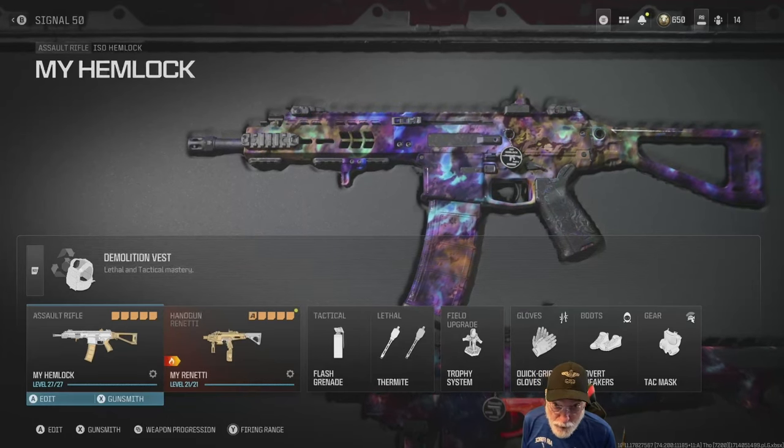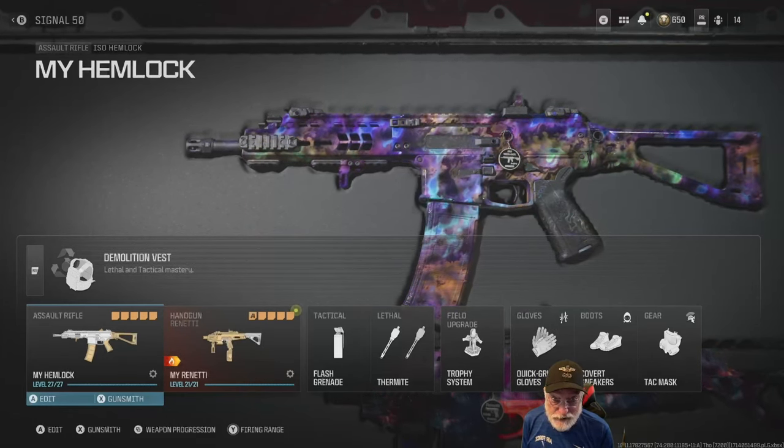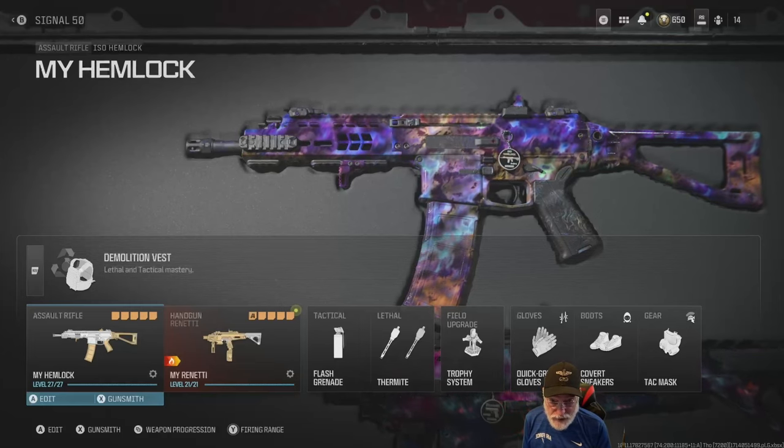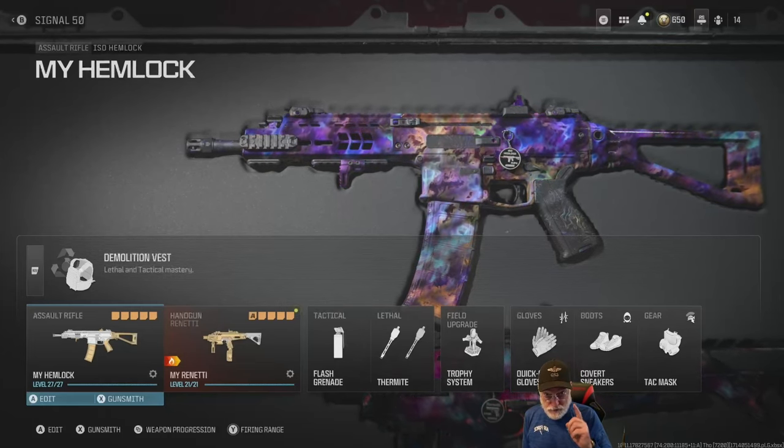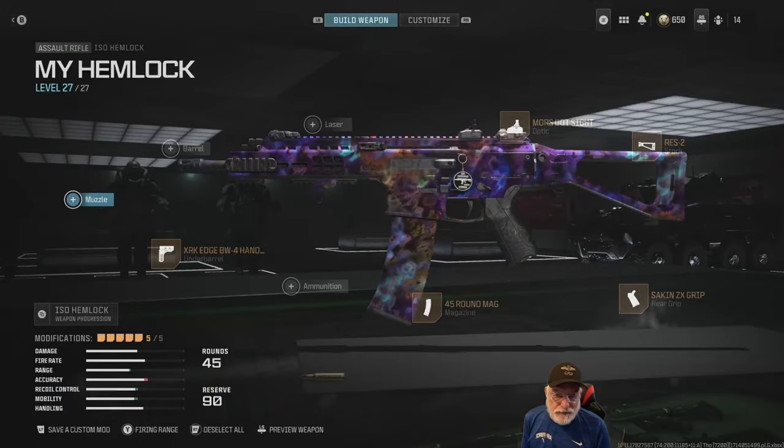Grandpa newbie reporting for duty. Say hello to my little friend — the ISO Hemlock. I saw Hemlock — no man, you saw Hemlock. Okay, that's an old joke. Let's take a look at the configuration we're going to use.